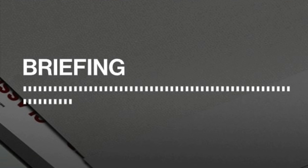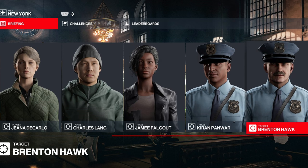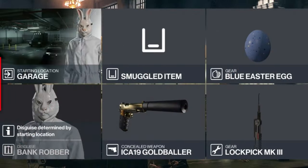Moving on to our briefing — there isn't one — so we'll just say that our targets today have been rather naughty and they need to be punished. We have five targets with no stipulations on how we dispatch them or what we wear, so we have a free map. For today's challenge we'll be starting as the bank robber, bringing our ever-trusty lockpick, a blue Easter egg, and our silenced pistol.